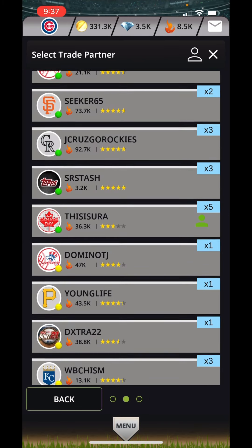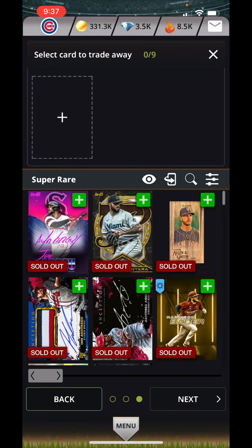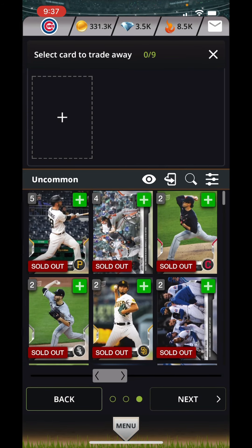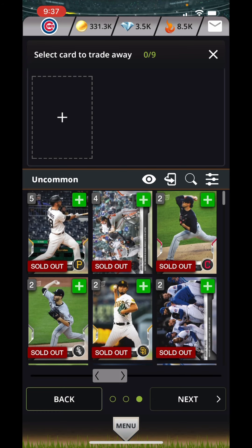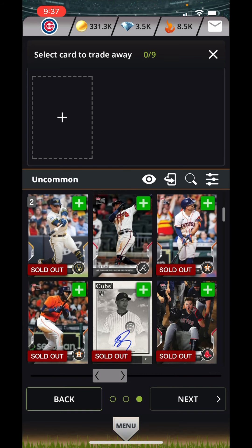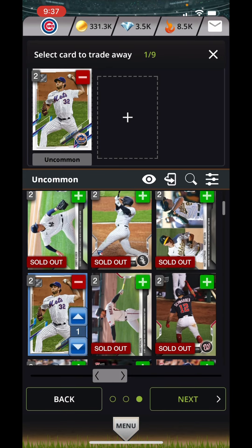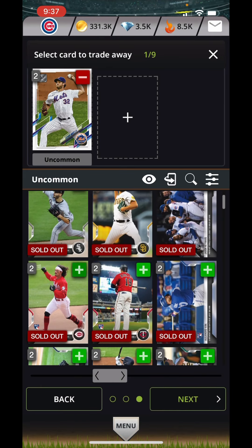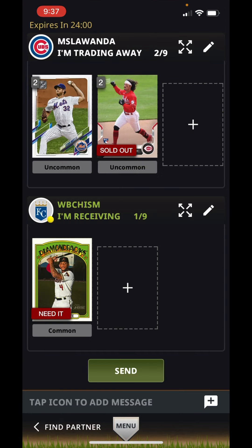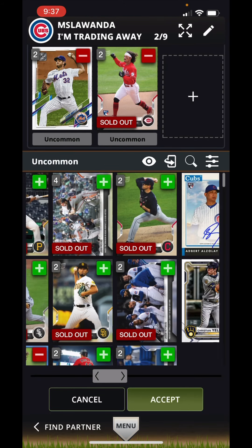I keep finding everybody who has all the good stuff. I'm always in that quandary — do I offer something that's sold out? I thought it was an uncommon card, but let's first make sure I don't have any commons that they need anyway — ones I don't mind giving away.